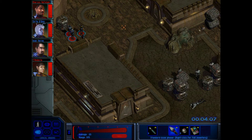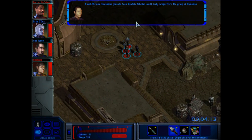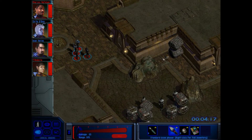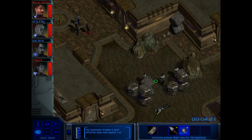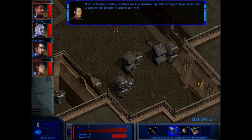So I guess we're going to attack those guys. Sneak attack! A well thrown concussion grenade from Captain Raffelion would likely incapacitate the group of Romulans. Go on, Mr. Raffelion, you do that. A sound strategy. There we go. All of the Romulans attacking the Klingon have been eliminated.